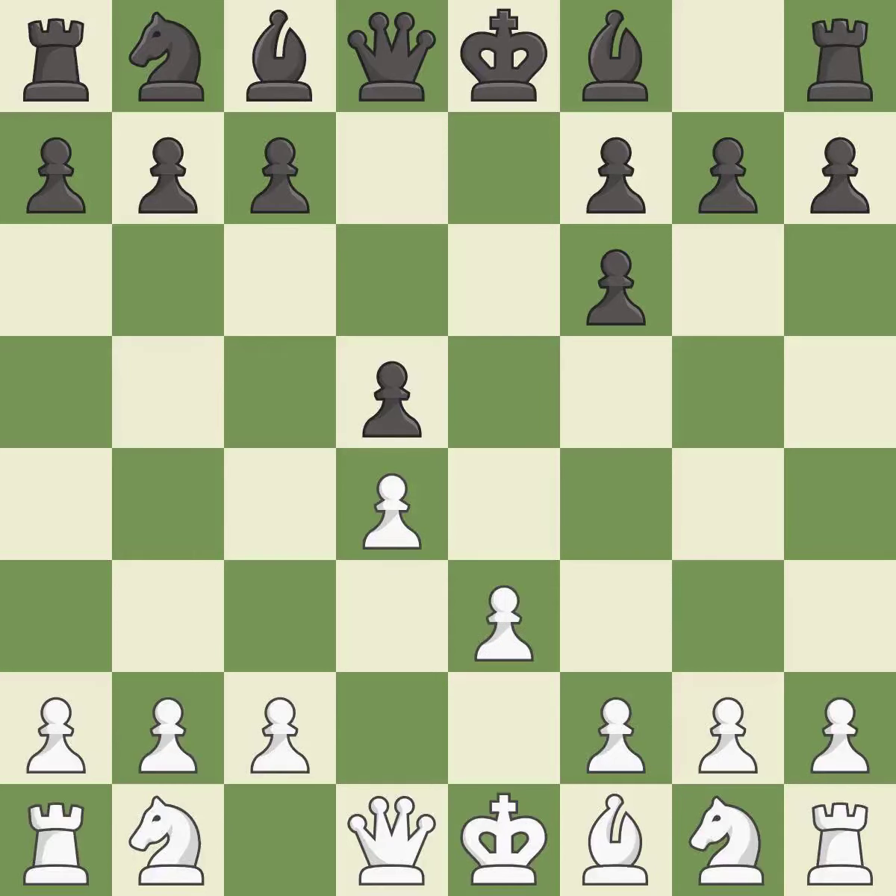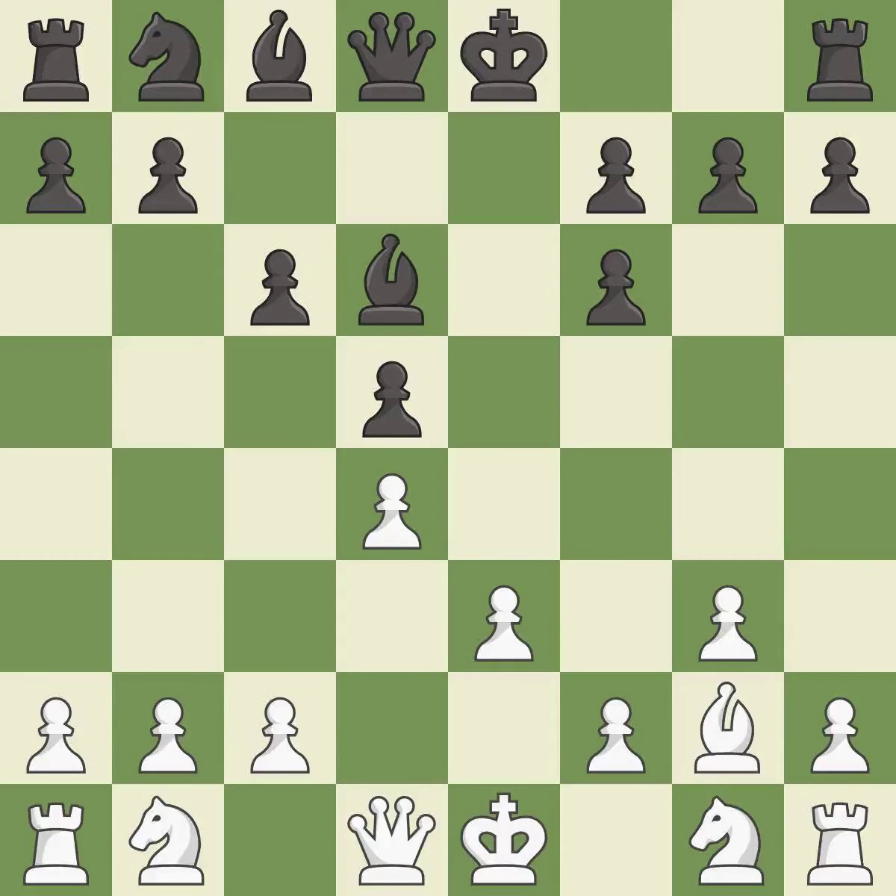Takes back. The bishop is ready to be developed to an active square. This activates a bishop by developing it off of its starting square. This fianchettos the bishop by placing it on a powerful diagonal. It is the last book move.